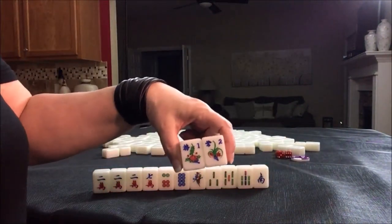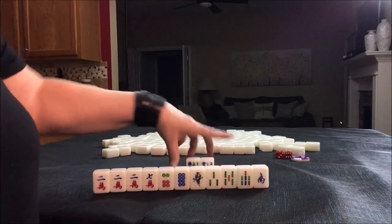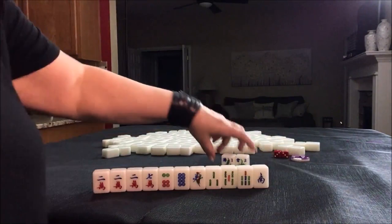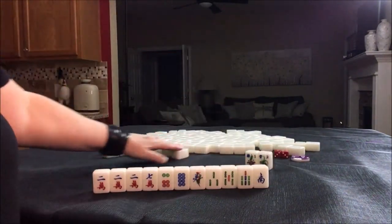We have two flowers — a one and a two. Those are not going to bring us any score. We need a three flower because we're in west seat and it's west round — west seat needs threes. We're going to get replacements though.